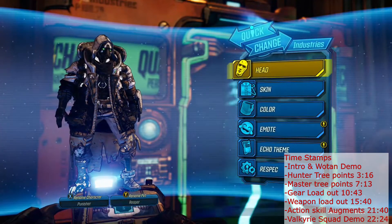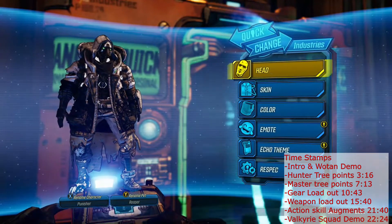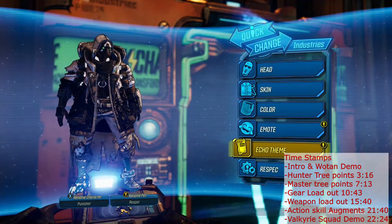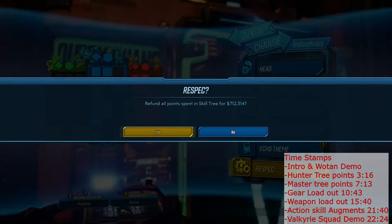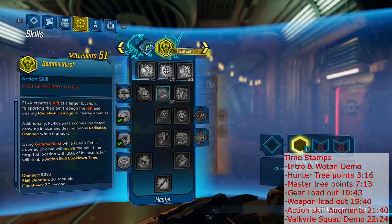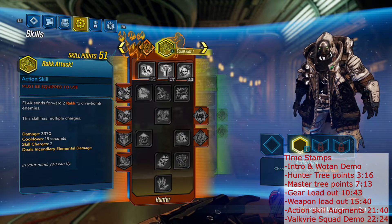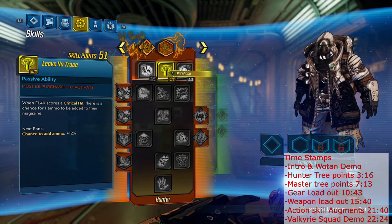They helped me out a lot with some of the gear for this build, so I appreciate that. This is a Gamma Burst build. I call it the Punisher because it does just that — it punishes everything that I come into. So we're going to go over here and respec, and we will start off by going through the skill tree. Let's pop in and start off in our red tree.